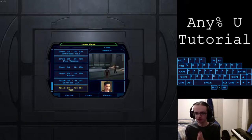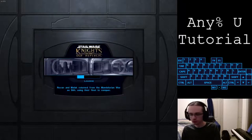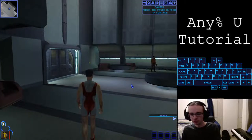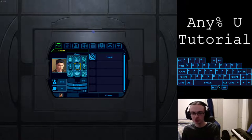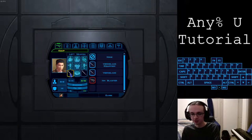Alright, time for Taris. We just arrived and had our conversation with Carth. First thing we want to do is equip two swords from our inventory. I hover over the offhand and go enter, down, enter, enter, down, enter - that equips both swords in the spots they need to be.